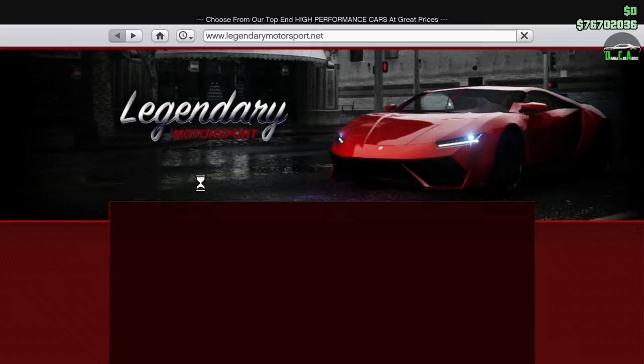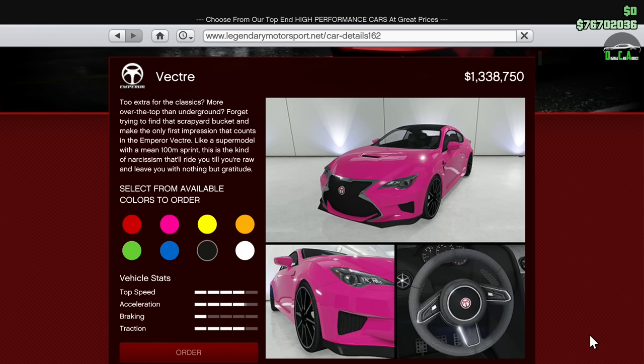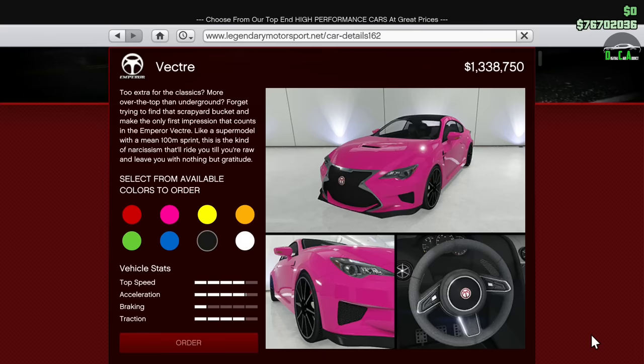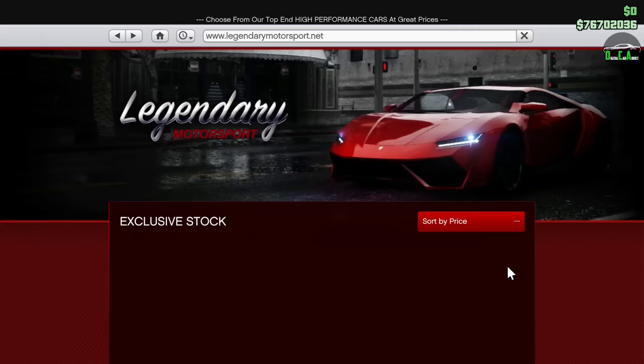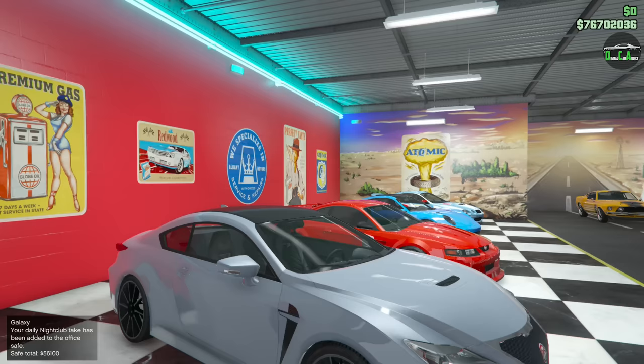What is up guys, welcome back to the Tuners DLC update. In this video we'll be customizing the brand new Emperor Vector. This is the third drip feed vehicle of the update and it officially released today, August 12, 2021. It has a normal price of just under 1.8 million and a trade price of 1.3 million. Very expensive sports car — it's not cheap. But I already went ahead and bought it, so here it is. Looks really, really good.